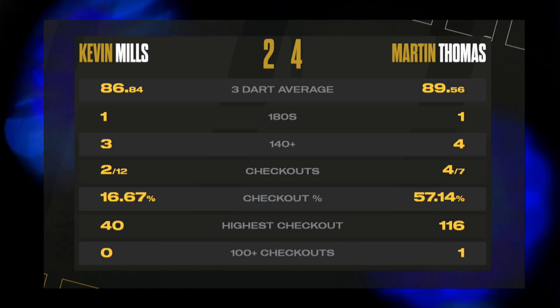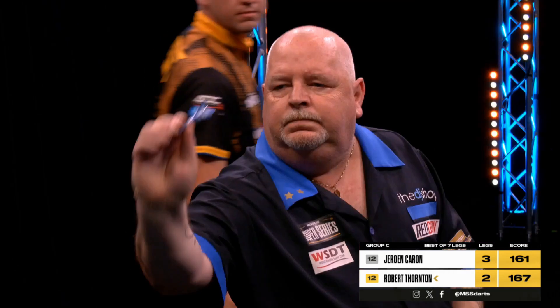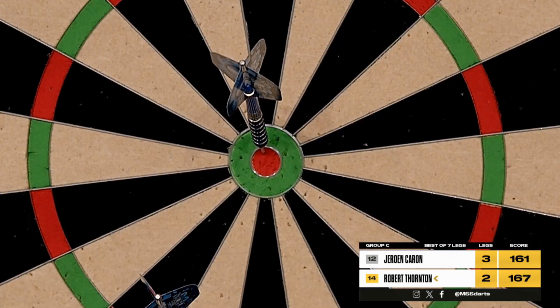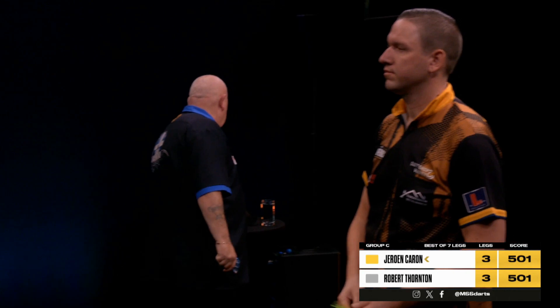Coming up next, it's Jeroen Caron up against Robert Fawcett — the fourth meeting between this pair so far this week. Robert Fawcett hits 167 to take us all the way to a last-leg decider. The bullseye to take us all the way — wonderful from Robert Fawcett.